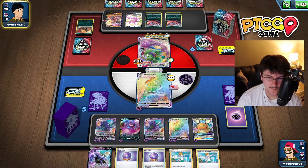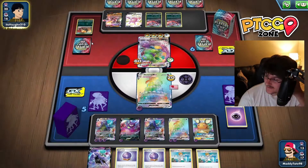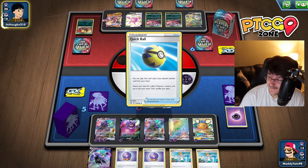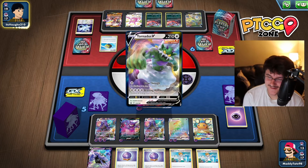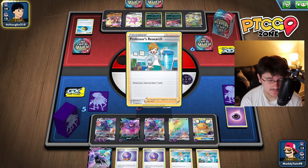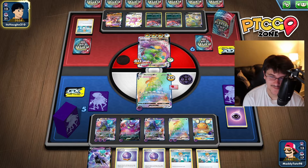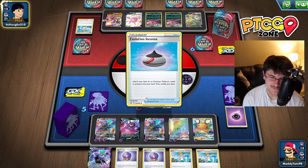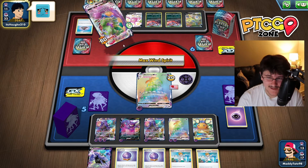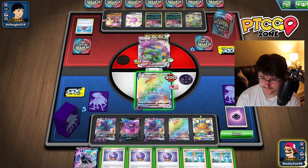We're going to G-Max Wink and discard one energy from the active — that's just enough to KO. We do take prize cards off that. Tornadus is terrifying — it's like Single Strike Urshifu except it doesn't discard the energies, which is really scary. It would have been nice to have Boss last turn. We see the Tyranitar — that thing can KO our Shadow Rider for weakness since it's Dark-type. Absolutely busted. He researches himself — no Boss's Orders coming out, which is good, but he's drawing seven cards.